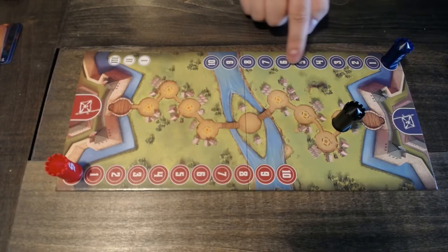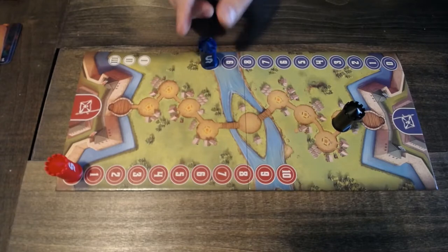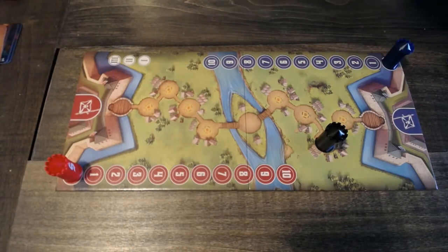These numbers up the side are called the infiltration tracks, and you get to move up them every time you get infiltration points. Each time you get your infiltration track to 10, you get to move the double agent one space closer to your opponent. There are a few other ways to push the agent forward, but this is the main way, so let's talk about how to score those infiltration points.